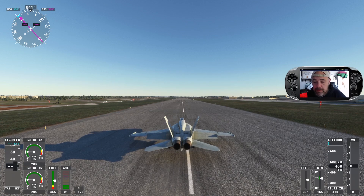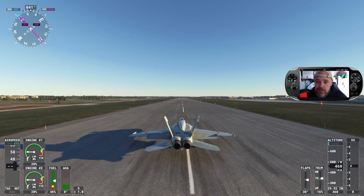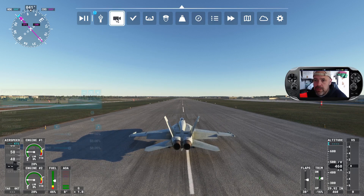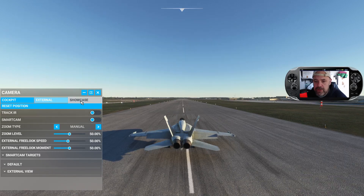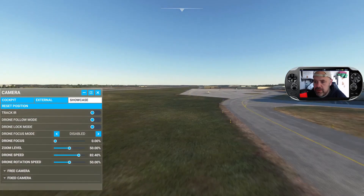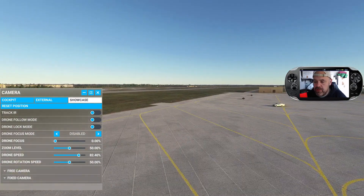We're on PC but it's going to be exactly the same on Xbox. What you need to do is first of all go up to your HUD and then go to your camera. Then go to Showcase and switch off drone following mode. Speed up the drone speed and then position your camera somewhere where you want to create the sonic boom.